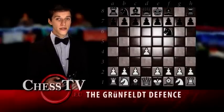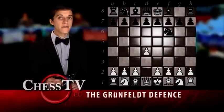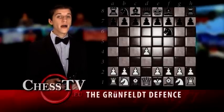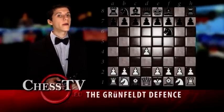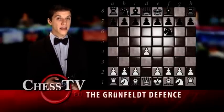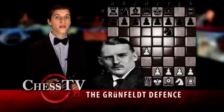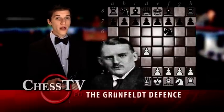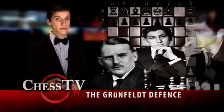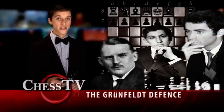The Grünfeld was first introduced in the 1850s, but after resulting in a loss, it never became especially popular until Ernst Grünfeld picked it up and introduced it with stunning efficiency in the Vienna tournament 1926. In later days it has been well used by Bobby Fischer and Garry Kasparov and many other players from the absolute top of the chess world.